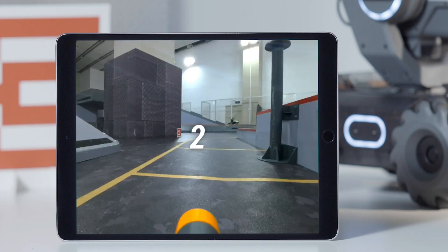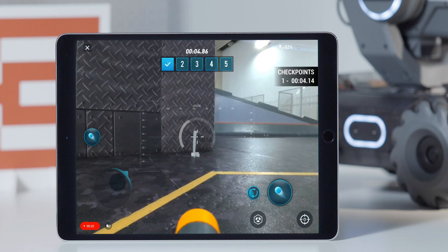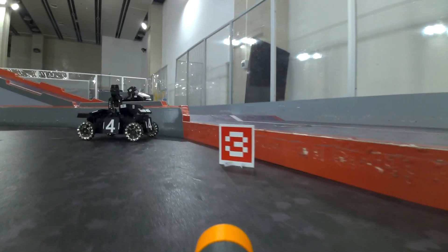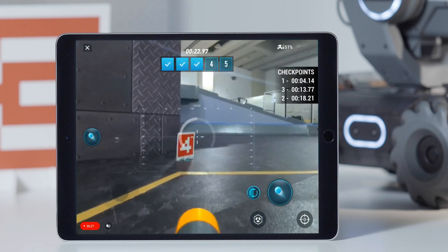After the race starts, the targets and time will be shown on the top of the screen. Players need to strike down all the targets as soon as possible. After a target has been struck down, its number and the strike time will be shown on the right side of the screen.